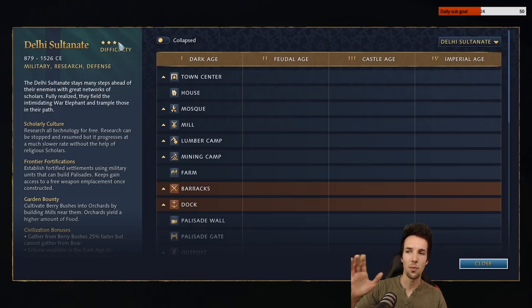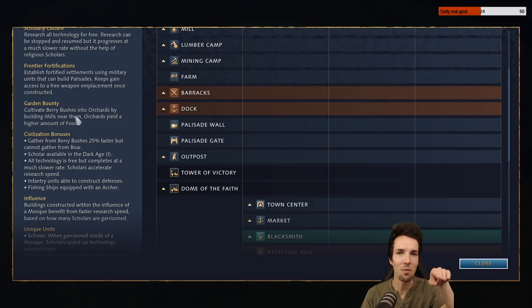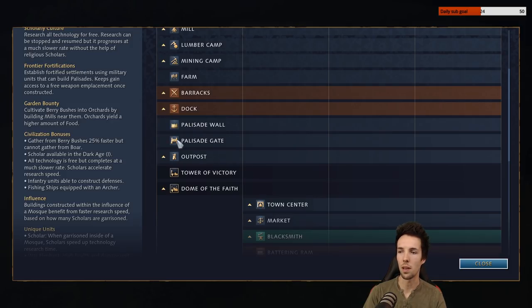Delhi Sultanate is a three out of three difficulty as per Age of Empires' advisory. They are special in that they mine berry bushes faster than other factions, and when you build mills near berry bushes it actually doubles the current amount of yield they can give. One singular bush gives 250 food, and building a mill near them puts a little fence around them that allows you to get 500 food out of them. You gather from berry bushes faster — actually 10% faster than from sheep.